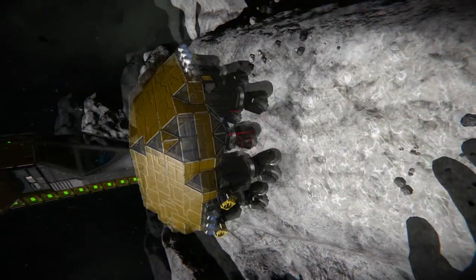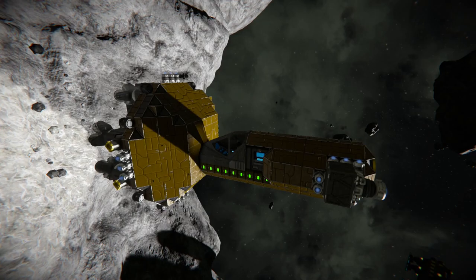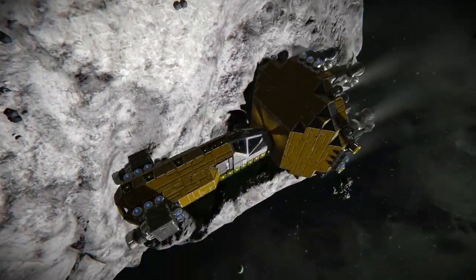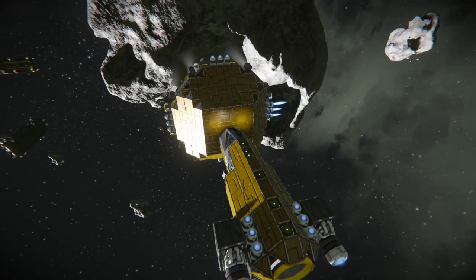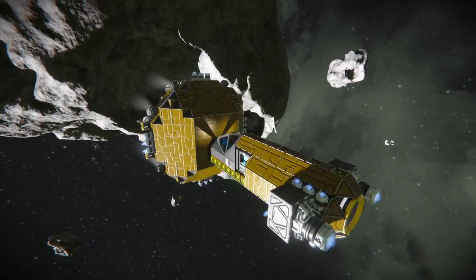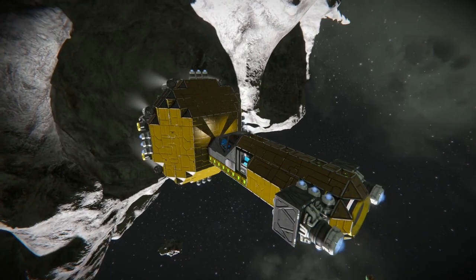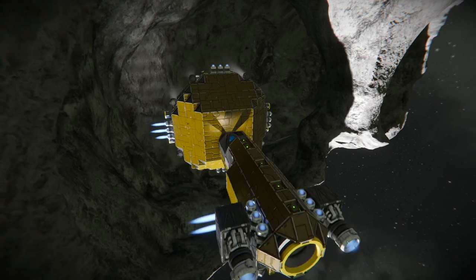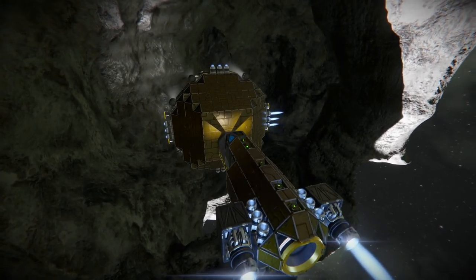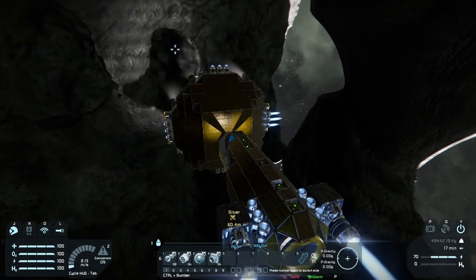Before we go do the magnesium, I think we're going to need some lights — I didn't realize how dark it would be. Note to self: add lights before going into a tunnel. For future reference, I think if you add an ore detector it might help out a lot, especially if the ore is right around the corner and you can't see it because you don't have detection on.